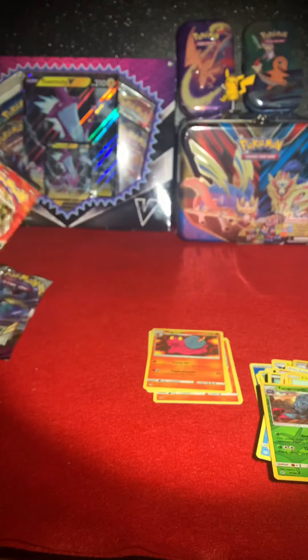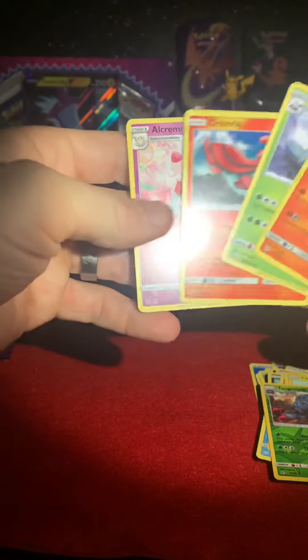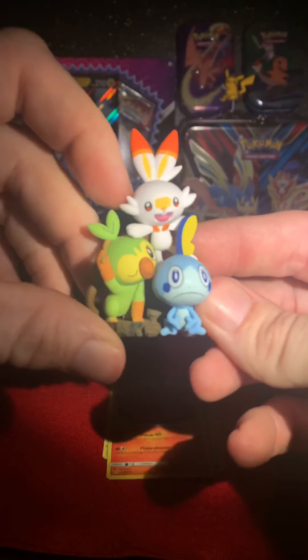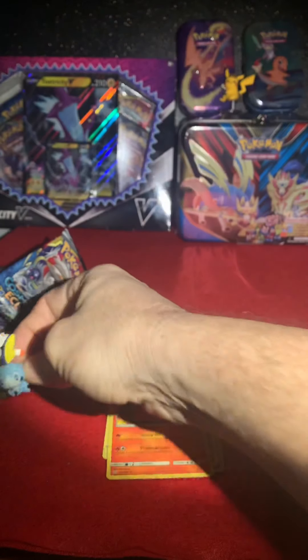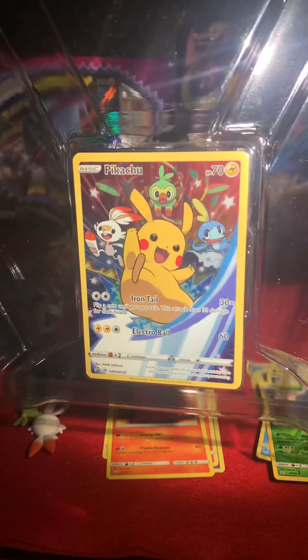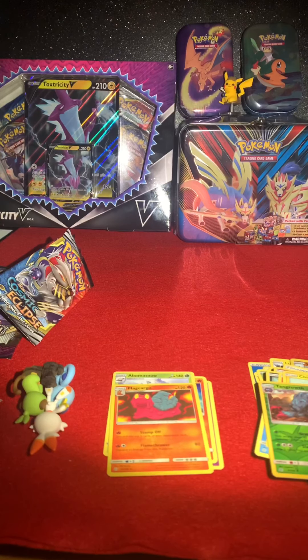The Rare is a Magcargo. So nothing too good this time around, but I got Alcremie, the Oricorio, Abomasnow, and the Magcargo — can't complain because I got this cool figure. And the promo card — I don't want to ruin it, but yeah, the Pikachu. If you enjoyed the video, please like and subscribe, and I will see you on the next one. Have a good one!